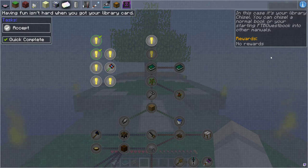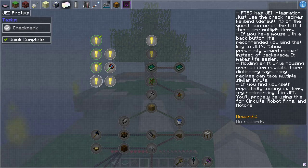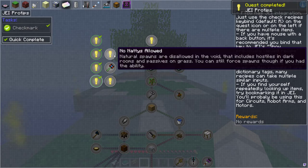Your library chisel lets you chisel normal books in your starting Feed the Beast into other manuals. So you can actually chisel your quest book into other books — that's kind of cool. Down here is JEI Feed the Beast integration: just use the check recipes keybind, default R on the item. If you have a mouse back button, you can bind JEI to show recipes. It's just telling you the basics of JEI.